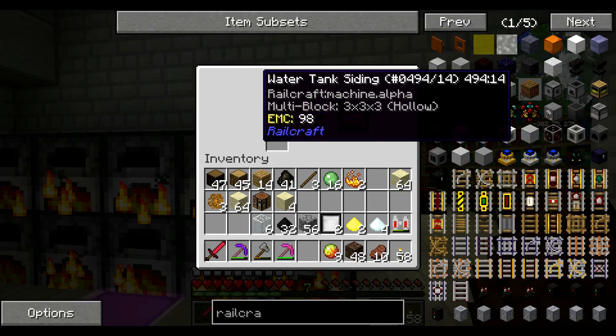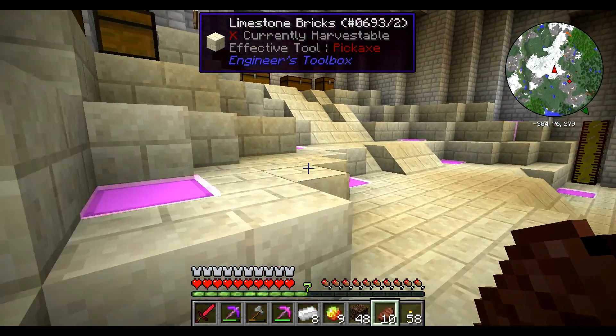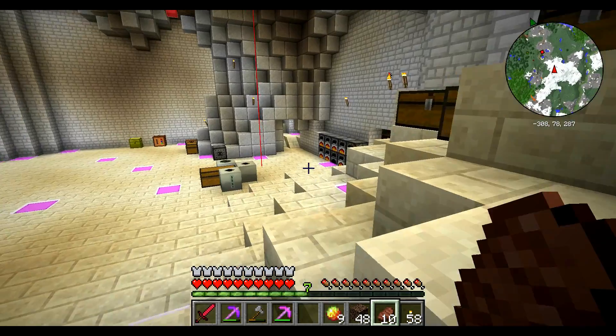We could make a steam oven but steam ovens aren't going to be really useful for anything. I could make a water tank — I did say it would be helpful to have water in the base — but that's more work than I actually care to do.